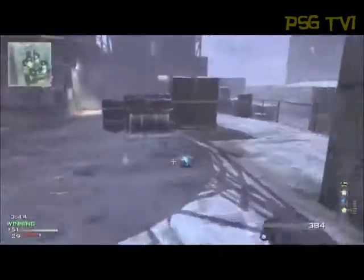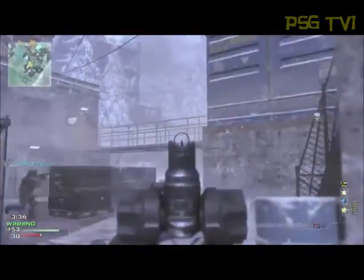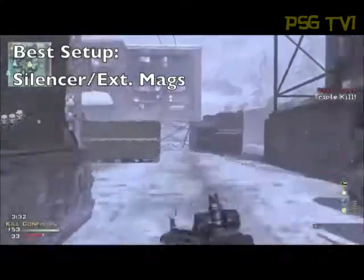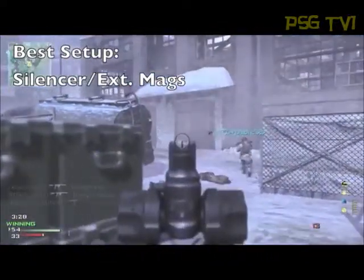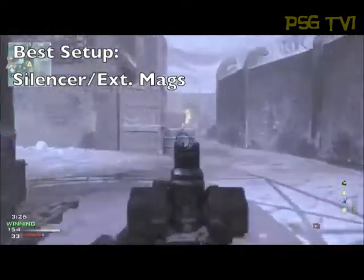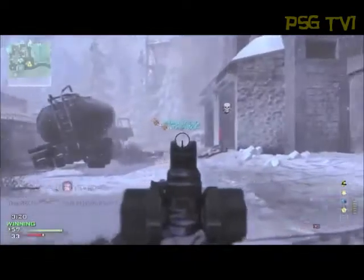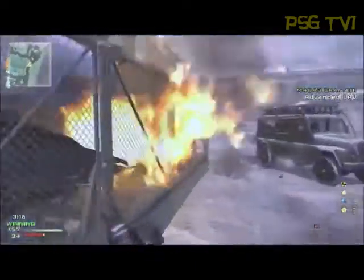Let's segue right into what setup I use on this gun. Normally I give you two or three setups, but with this gun I will be straight up — I only use one setup. That's silencer and extended mags. The extended mags gives you that extra ammo, which means you're going to kill more people and be able to spray a little more. The silencer keeps you off the radar. And because of the excellent range drop-off this gun has, you're not going to feel a huge impact from using a silencer — you're actually going to keep your damage for a long distance and you're not going to hardly notice the silencer in action at all.